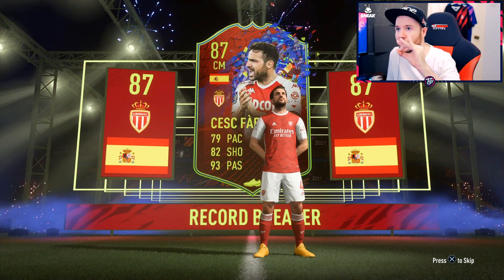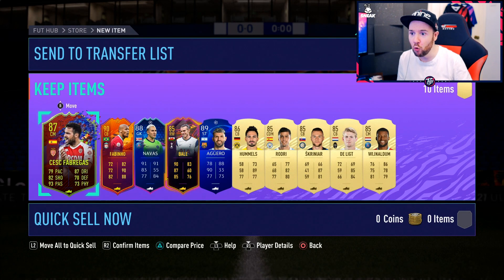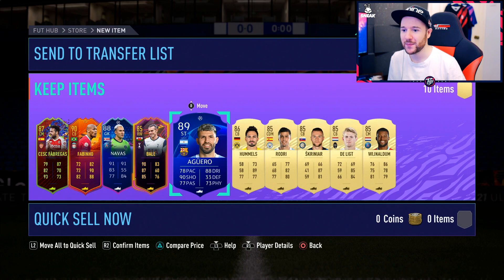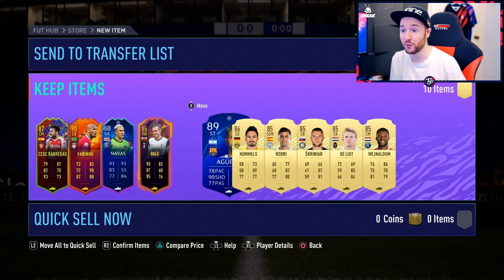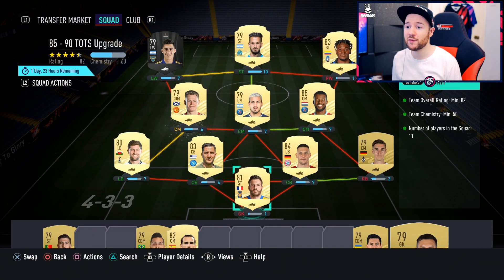An 87 Record Breakers comes out first because of the highest quick sell, but this is still a W. We've got an 89 TOTY Sergio Aguero, 88 Navas, 90 Fabinho, and 87 Fabregas - that's pretty good fodder!